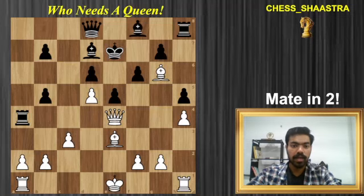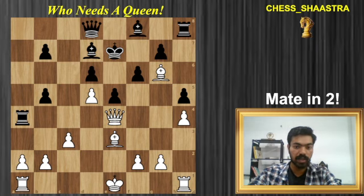Let's all look at this excellent chess puzzle. It's white to play and checkmate black in two moves. It's a very simple one, in fact a very basic one.